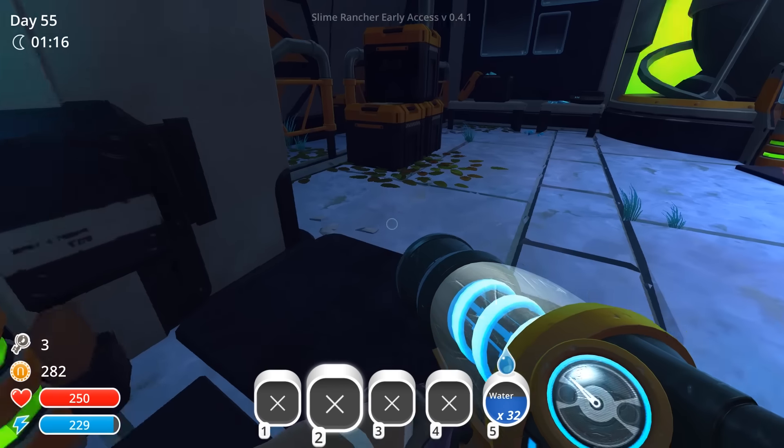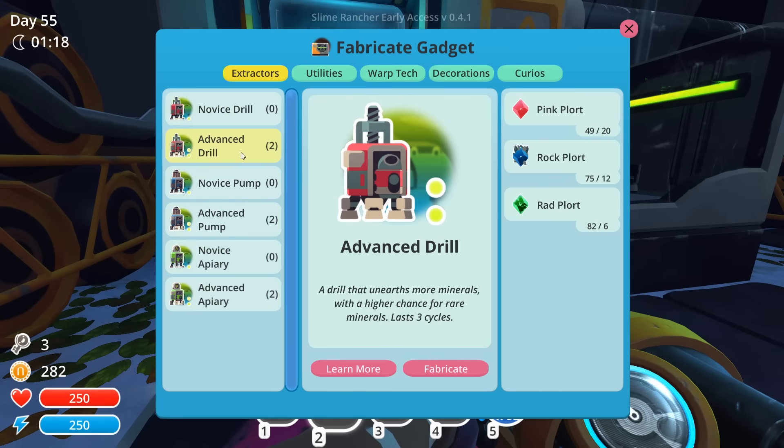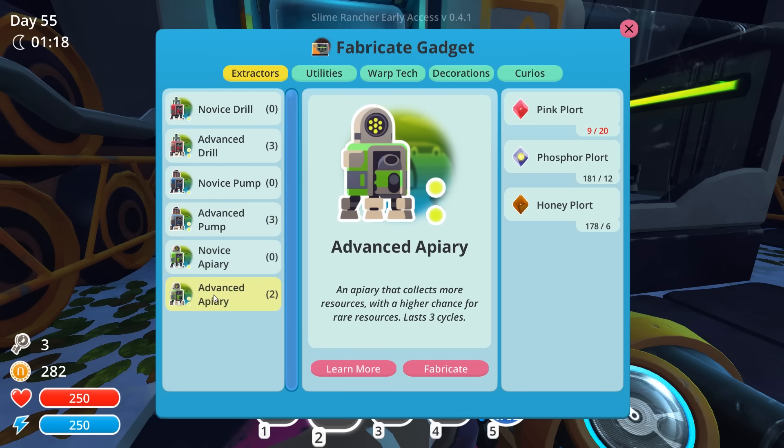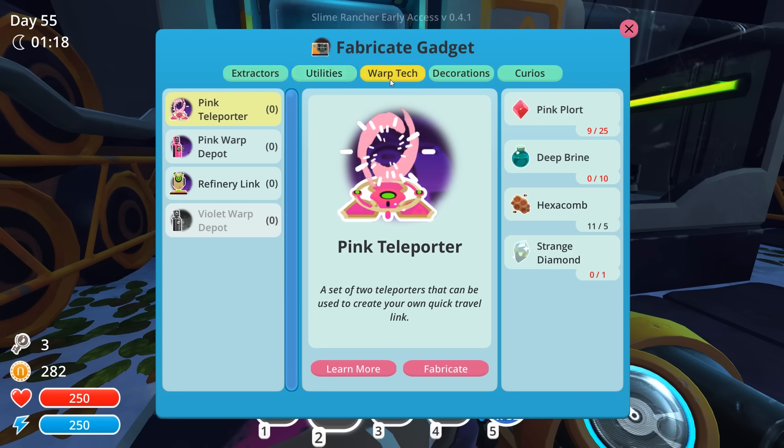We can purchase the clip-on fashion pod now, and now I have absolutely no money. Let's make another drill and another advanced pipe pump. We don't have enough pink plorts for the apiary, but that's fine. Let's find out how much we need for the hydro turrets - we need eight deep brine. Strange diamond is another one we need to figure out how to obtain, along with lava dust and royal jelly.